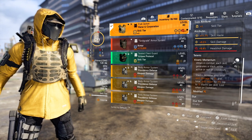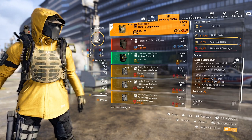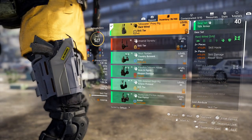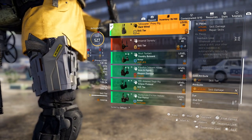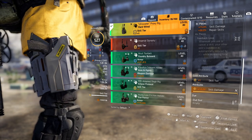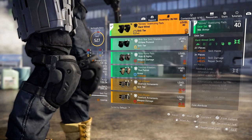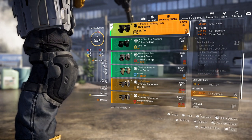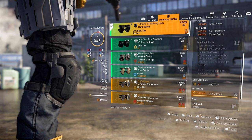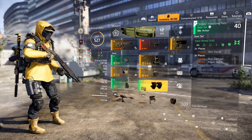I could run Glass Cannon but I want survivability on this build — I don't want extra incoming damage and I want to stay in cover. That's the key difference here. For the holster, this is our second Hardwire piece. We have skill tier and we roll 10% skill damage. Roll skill damage first, then put a skill haste mod on it. For the knee pads we run one skill tier and skill damage again — this is our third Hardwire piece giving us that 15% skill damage set bonus.